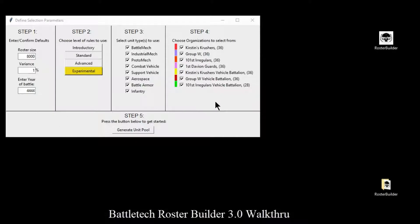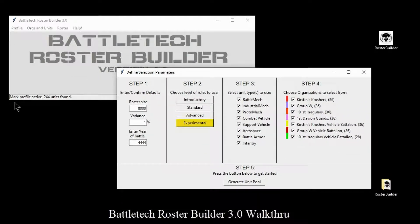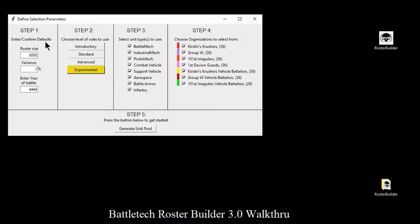This top part here is all filters for the pool of units that we want to do. First of all, I wanted to show you that I'm using my profile, so the MARC profile is active, Kenny is no longer active. My default roster size is 8,000 points with a 1% variance and a 44-44 default year of battle. Now I'm going to change that 8 to a 12, so I'm going to be building a 12,000 point roster.